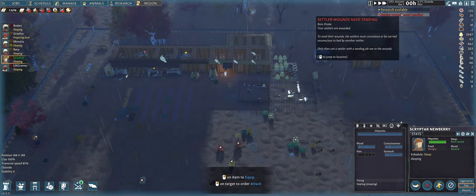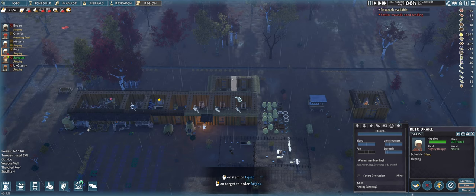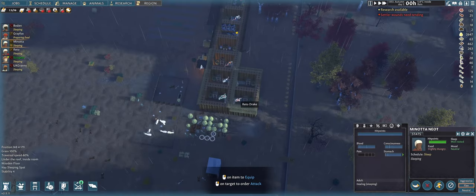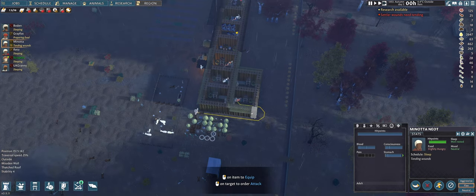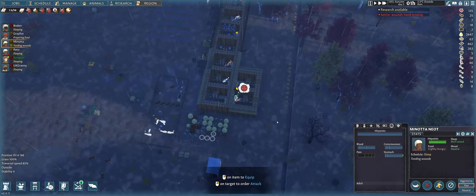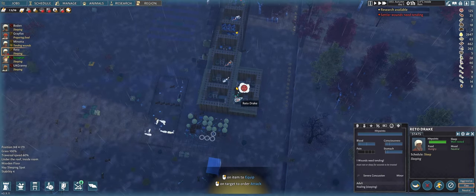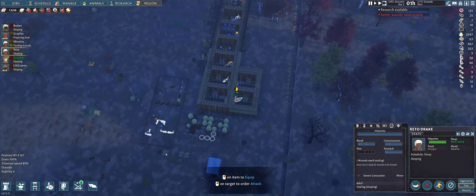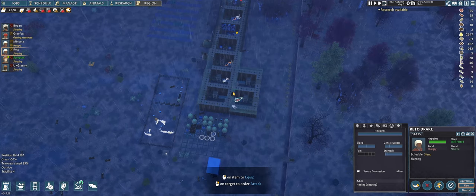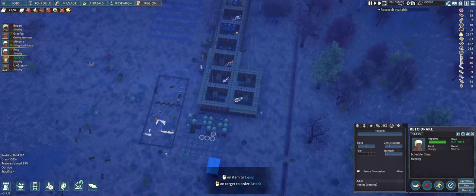The settler's wounds are still there. I know I woke you up but we need to heal Reto. Reto has a severe concussion — but it's only minor. Sounds strange to me.